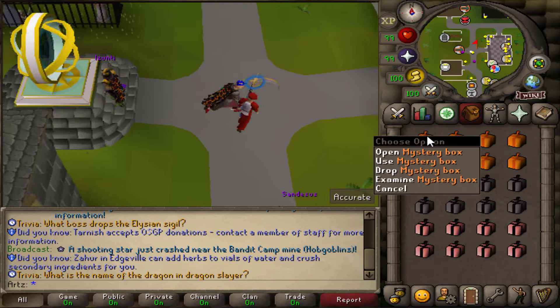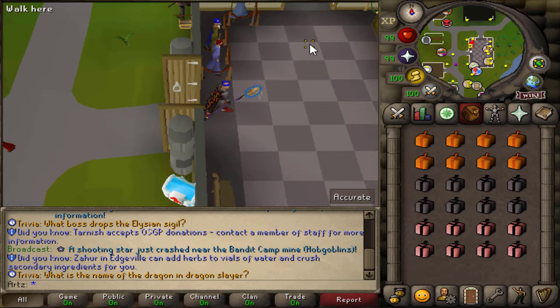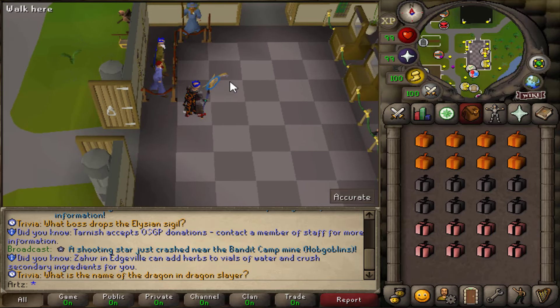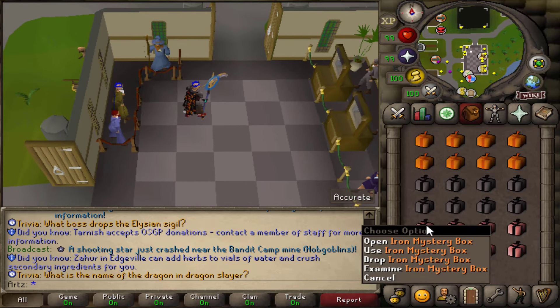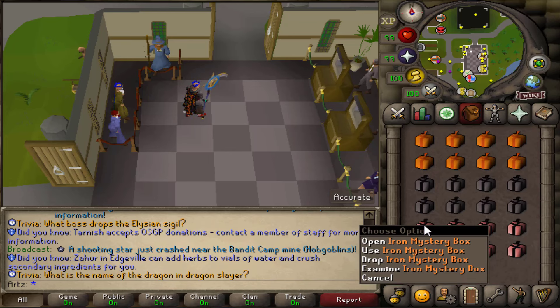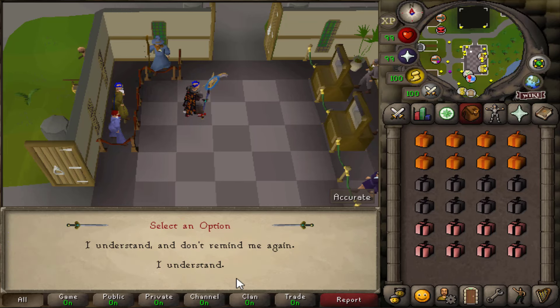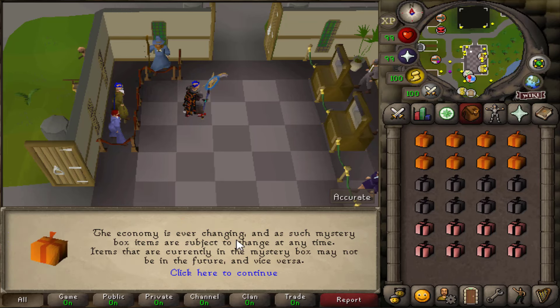They have some cool mystery boxes: the regular mystery box, the super mystery box, and the iron mystery box. Most servers have like 30 different mystery boxes, but this one basically just has two. If you're an ironman you only have one option, and from what I heard the iron mystery boxes aren't pay-to-win — mostly cosmetic — but we'll see.